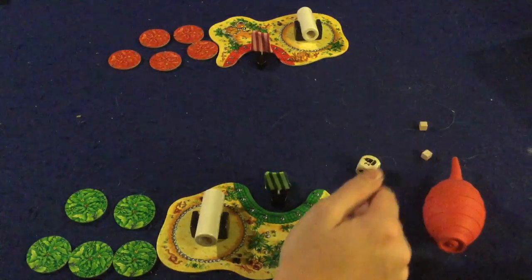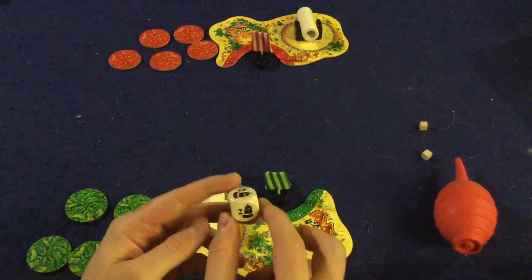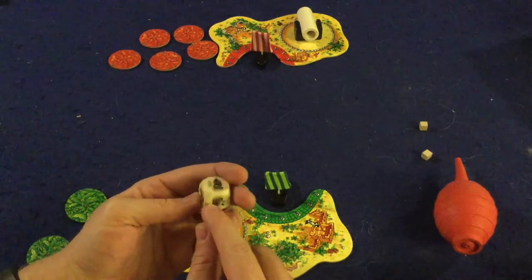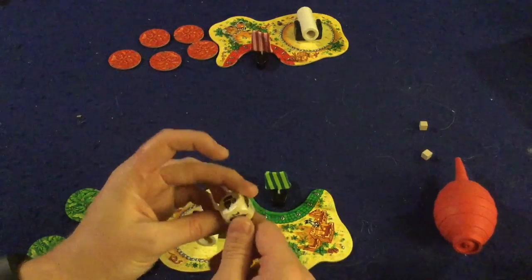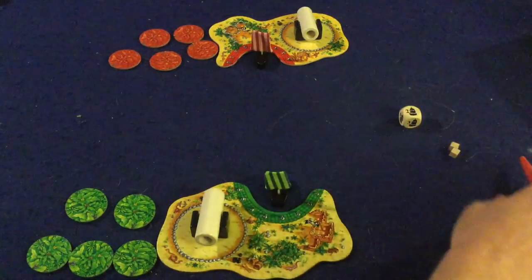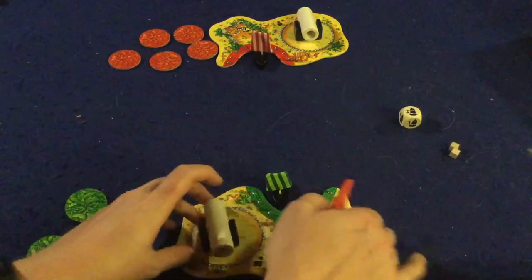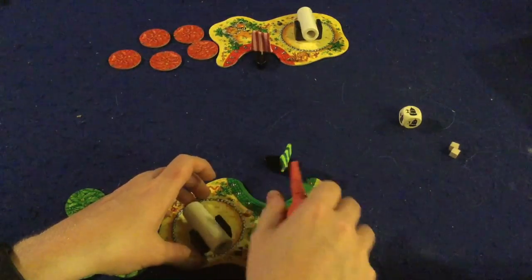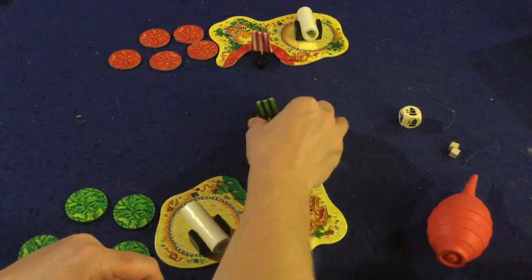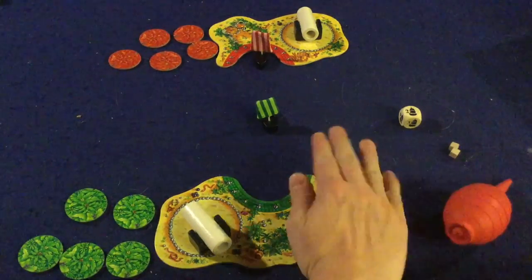First, you decide who goes first as the blower. Let's say green goes first. They roll this six-sided die, which shows either zero, two, or three — that's how many times you get to blow your ship. So two times: you start from your harbor, which is cardboard, and blow once and twice. I'm playing on a felt table, which makes it more difficult — on a flat surface ships work a lot better.